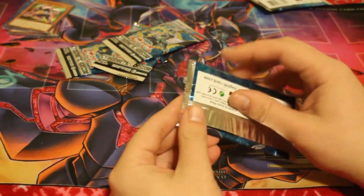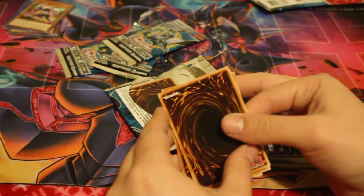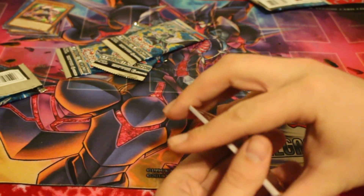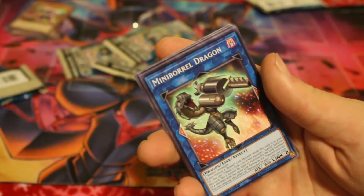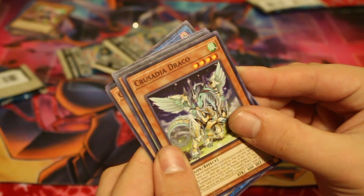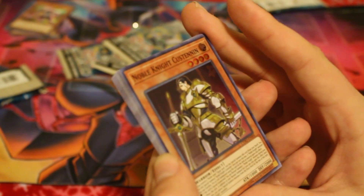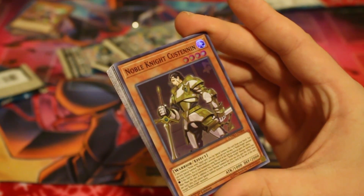Now for the second pack. We got our cells, Mini Borel Dragon, Restoration Point Guard again. Crusadia Drago. Noble Knight Custian — he's a Noble Knight card. Let's just say yes, this all actually looks kind of nice.